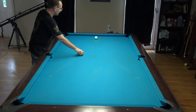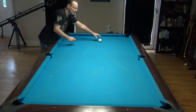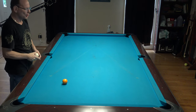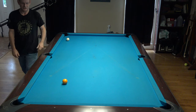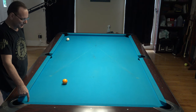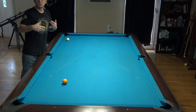In shot selection, we always want to choose the pocket where we have the best angle and the best odds of making the ball, especially on a long shot. If I have a choice between cutting a ball into this pocket or that pocket, the closer pocket is going to be significantly easier to make — even if it's a backward cut and I have to hit it kind of thin — because it's closer to the object ball. When we're thinking about leaves, we're going to think about that.